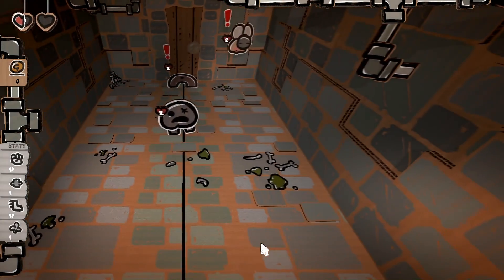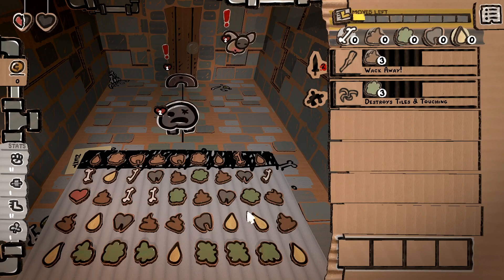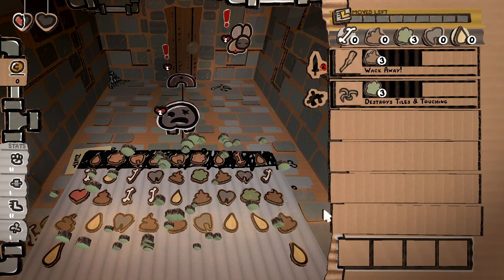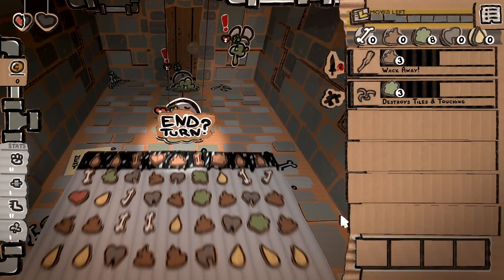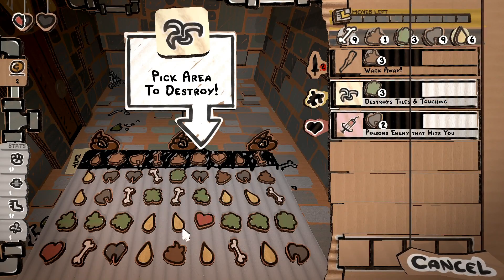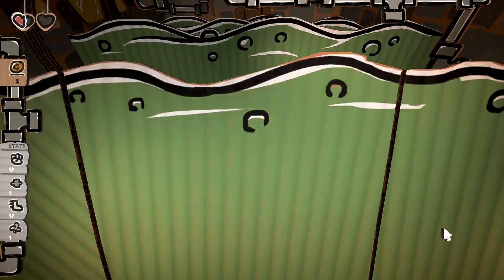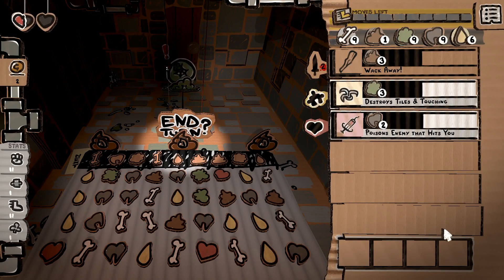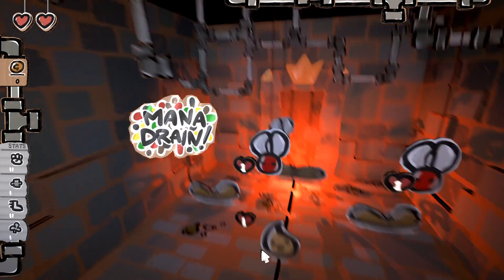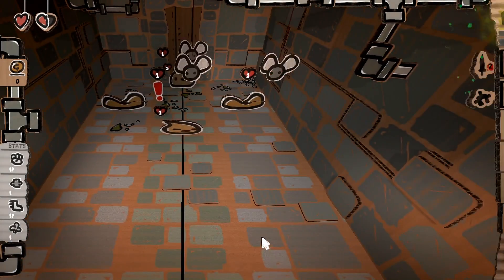Moving on to green mana: a four-tile green mana matchup allows you to throw goo down an attack lane, locking down whatever enemy it hits until the enemy moves. The seven-tile matchup is much more powerful and locks down the entire room, with the goo lasting for two enemy moves instead of one. Dropping the nine-tile match, unfortunately, there is nothing different with matching up more than seven tiles. I'm still going to show the other matchups — maybe you can point out something I'm missing.